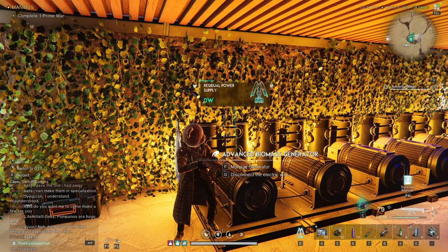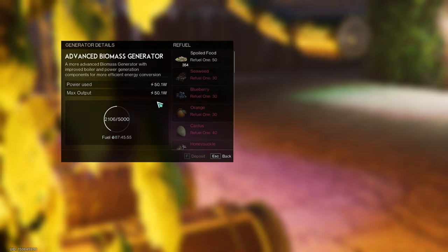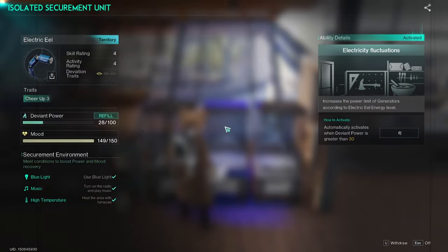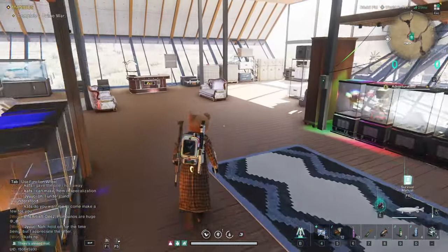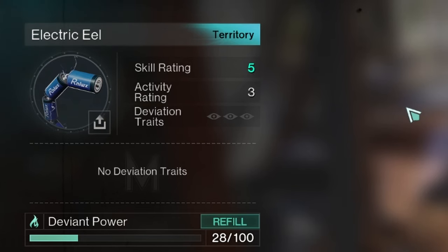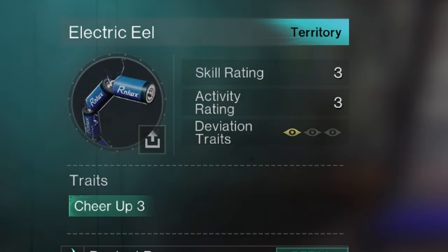I now have two electric eels active. This biomass generator is now producing 50.1 watts and this one is producing 52 watts. It looks like a 3.4 and a 4.4 were the ones that were active. The deviants have boosted output all the way up to 53.9 watts. The skill range of my electric eels are 5.3 all the way down to 3.3.